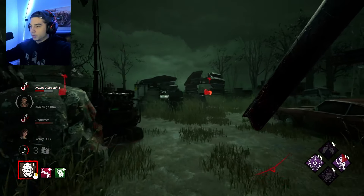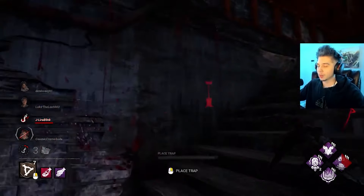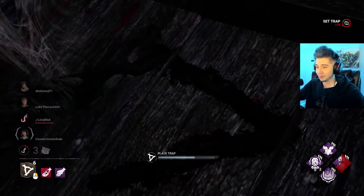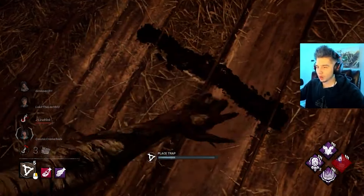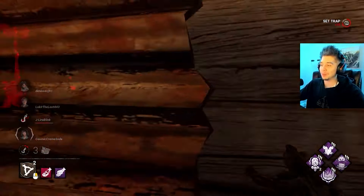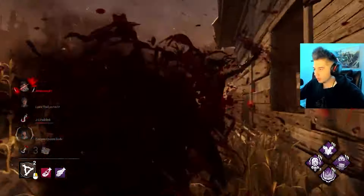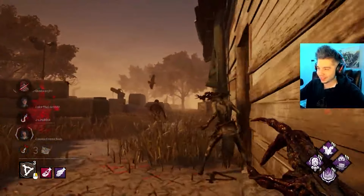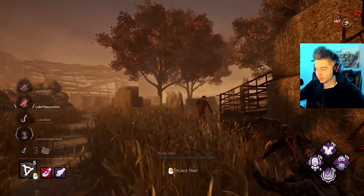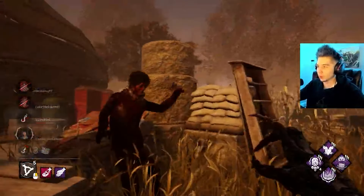Hag is also going in D tier for the same reason as Trapper. There's a lot of setup time at the start where you're basically staring at the ground, and survivors have a ton of counterplay to her power. She plays a proxy camping style, which I find very uninteresting. Sometimes it's satisfying to have a nice web setup and chain survivors into traps, but people can spawn 10 feet away and pop your traps immediately, making her pretty unsatisfying. She can get bullied pretty hard.